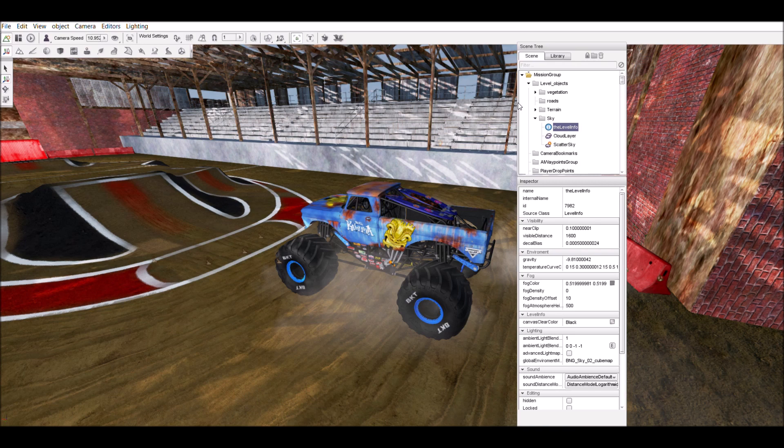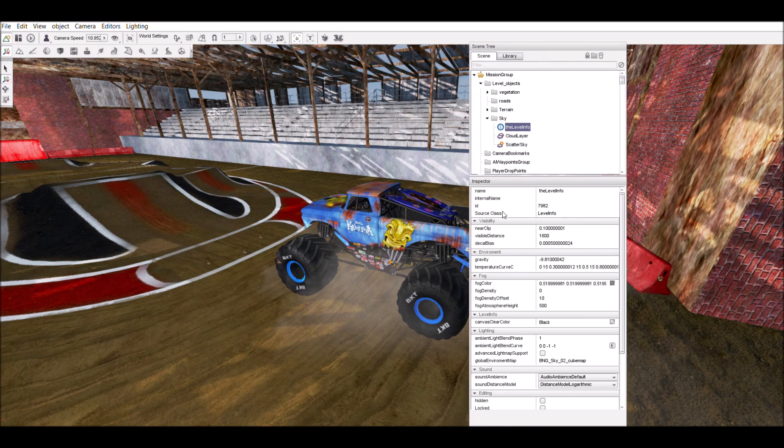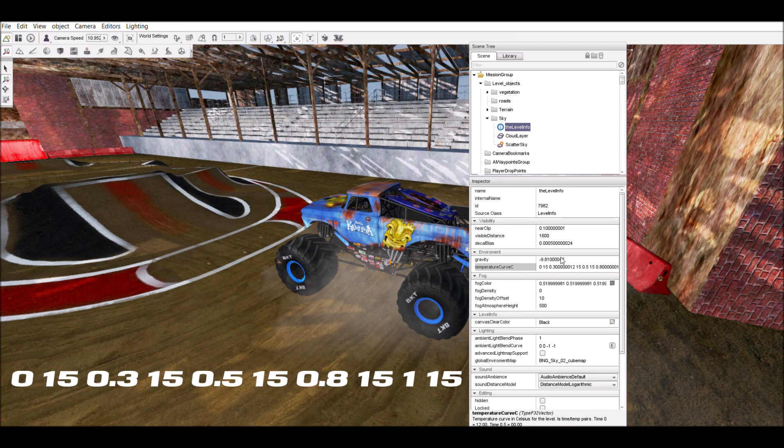Just as the name suggests, look down below in the Environment section for Temperature Curve C — with the C meaning degrees Celsius. The game converts Celsius to Fahrenheit for display. If you want a different temperature, go to Google and search up a converter to do the calculation. What you have here is a bunch of numbers in groups of two: the first number being the time of day from zero to one, and the second being the temperature in Celsius.